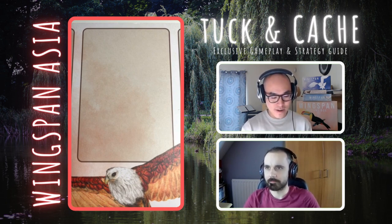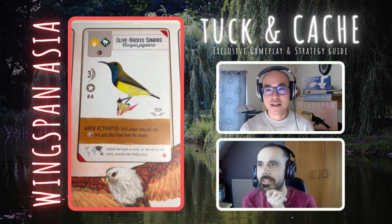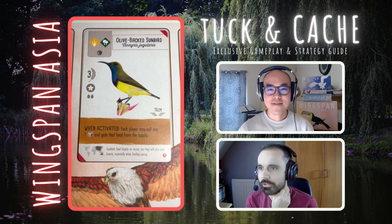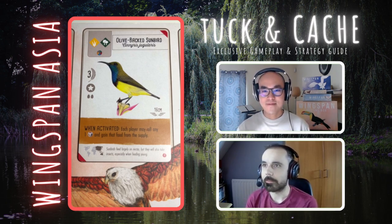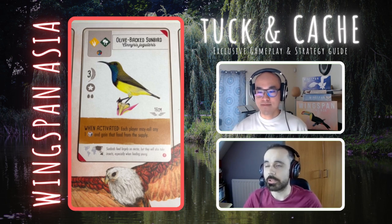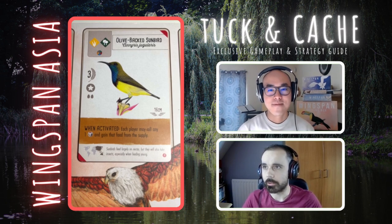We have quite a few birds to look at today, so we're going to jump right into it. Coming up we have the Olive Back Sunbird — very nice, bright and colorful. When activated, each player may roll any one die and gain that food from the supply. Very reminiscent of the hummingbirds from the base game. Getting food access outside of the forest is a pretty nice power — three points, one food, and you get a star nest.